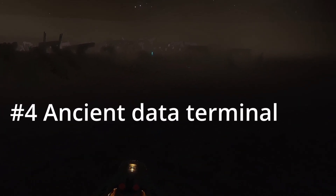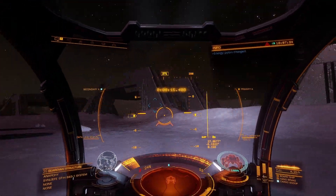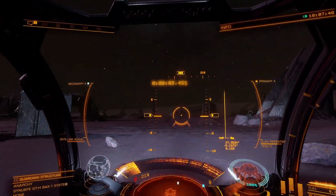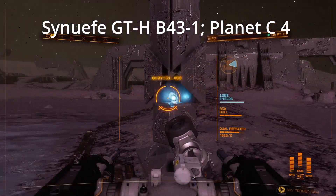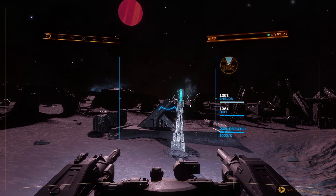After that, we have to start collecting guardian materials and data. We need to find the ancient ruin and get the guardian module blueprint fragment. One system I found is Sinuefe Golf Tango Hotel Bravo 43-1. Approaching the site, you will notice columns rising from the ground — there are two types.